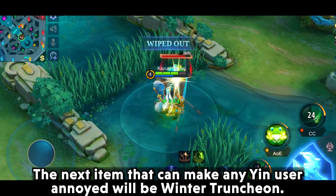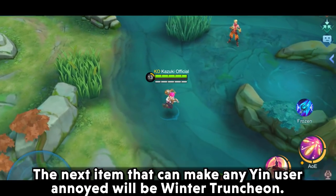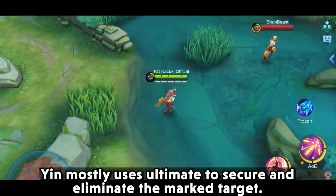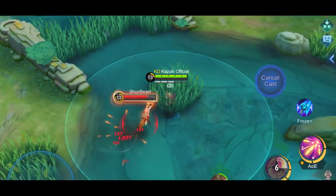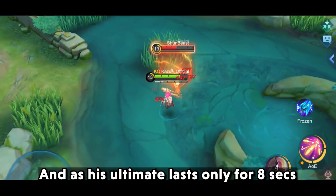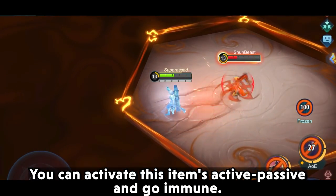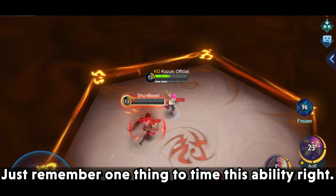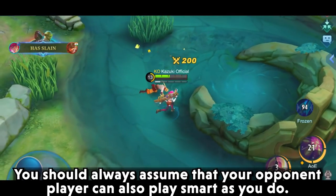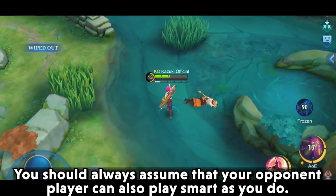The next item that can make any Yin user annoyed will be Winter Truncheon. Yin mostly uses his ultimate to secure and eliminate the marked target, and since his ultimate lasts only 8 seconds, you can activate this item's active and go immune. Just remember to time this ability right — you should always assume your opponent can also play smart.